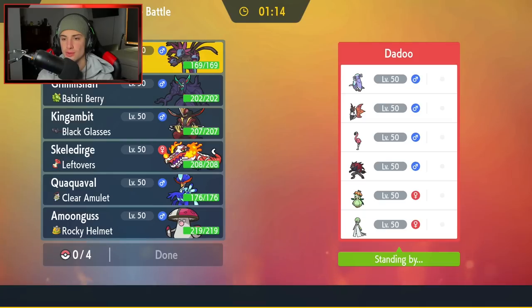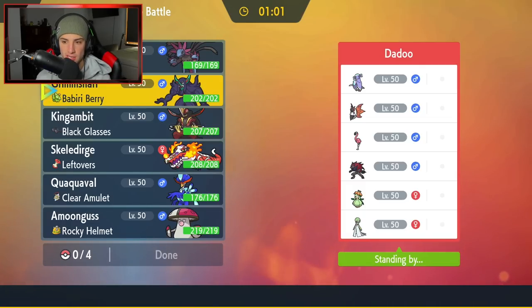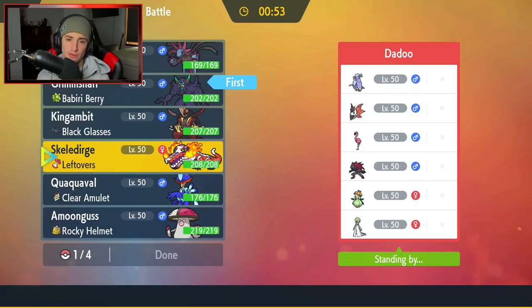We can get started here in match number one. We're going up against an Oricorio team with Flamigo, Volcorona, Zorua, Lilligant, and Gardevoir. It looks like they've got some crazy tech going on — kind of weird, don't really know what to expect. So we're just going to play this one pretty normal. Screens seem nice, screens definitely seem solid. So I am going to lead with Grimmsnarl. I might even lead Quaquaval.